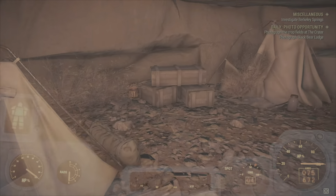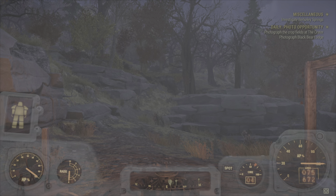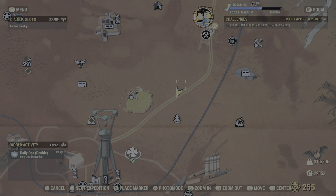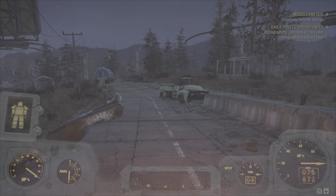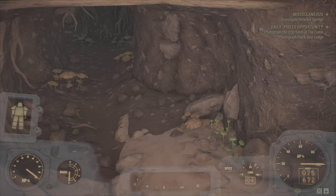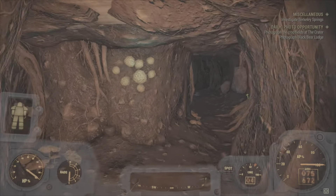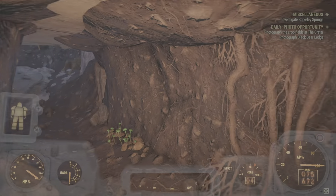Next is a very unique camp location: you can build right underneath this overpass. If you like underground-style bases, this is great because it goes pretty far down. Getting your camp built under here will definitely be frustrating trying to get the pieces to snap together, but it's pretty spacious under here.